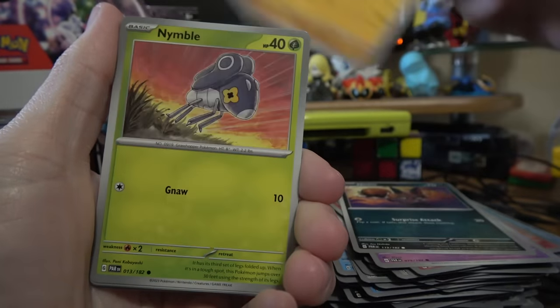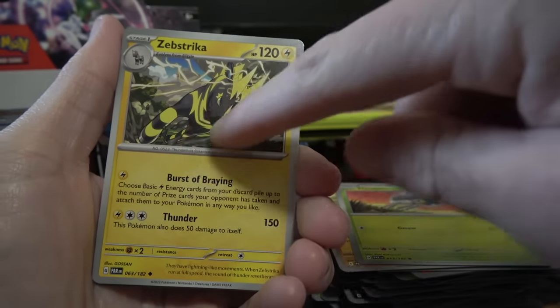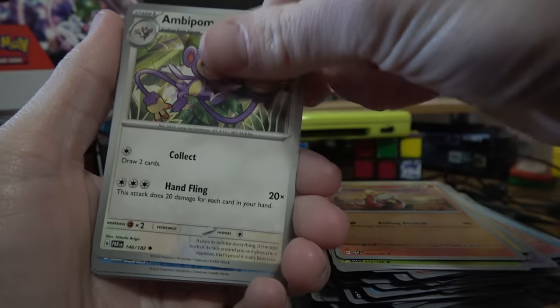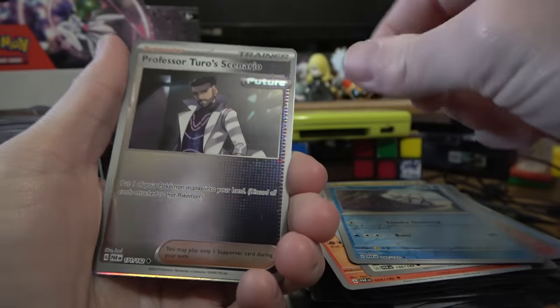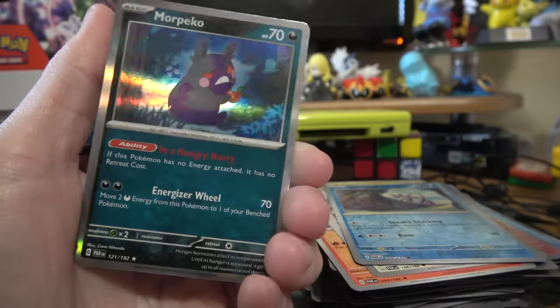Flittle, Nickit, Knackley, Nimble — lots of things starting with N. Zipstrika — interesting to see it with the yellow highlights; I know it glows like that, but you don't see it illustrated that way often. Crocolore, Ambipom, Reverse Wimpod, Reverse Scenario — had me thinking that was an illustration rare for a second there.